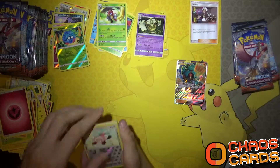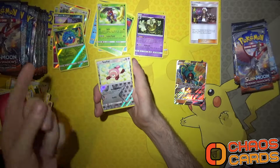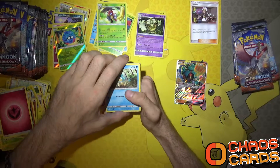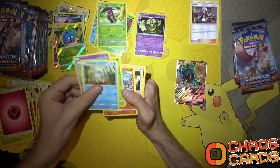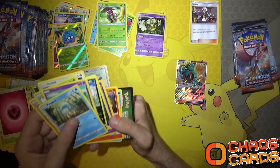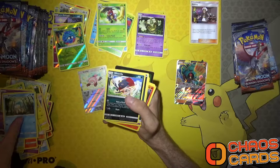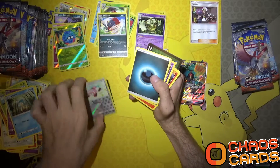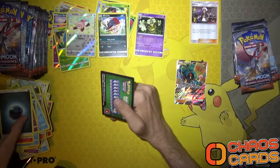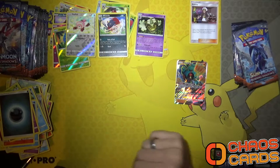We've still only got one GX - hold on, did you just see that? Look at that - a reverse holo on the top. What's going on there? So we've got one reverse holo... that was crazy. They completely messed up the card trick there. Anyway, let's carry on with all the packs and see if we can do it again. That might have been just a one-off.